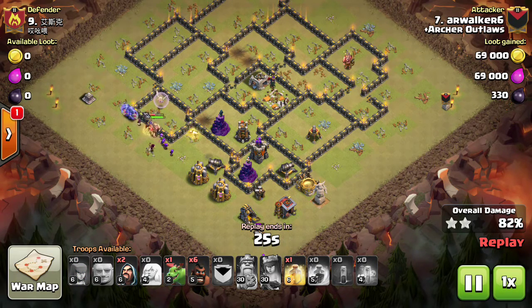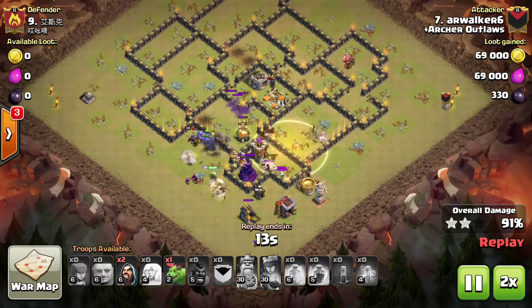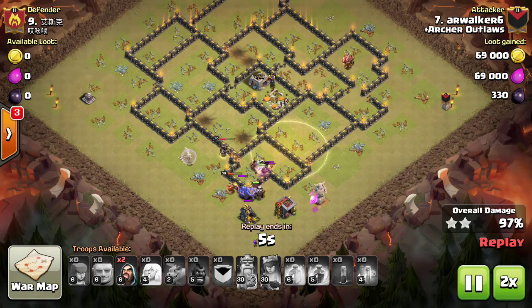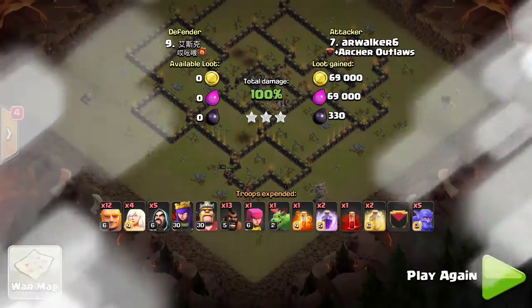Since hogs don't have high hit points, they can't be the tanks. He has six hogs and drops them in from the back side, keeping a baby dragon for cleanup if needed. He gets a heal down on the splash defense and pulls through with two wizards left to spare — a clean three-star.